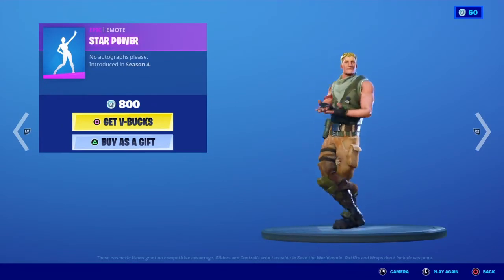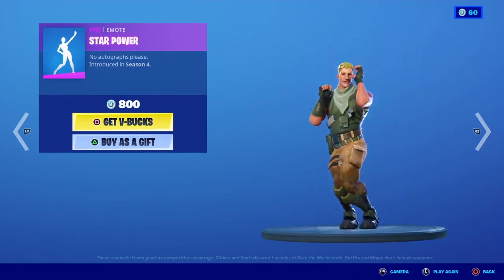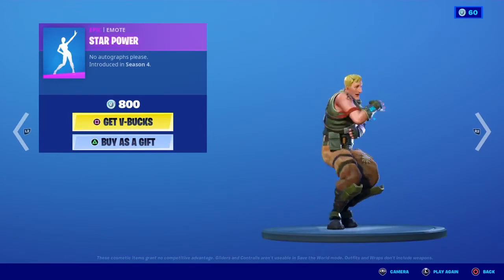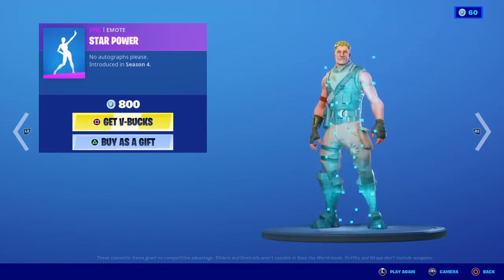Moving on, we have Star Power — 'No autographs, please.' This emote was introduced in Season 4, costs 800 V-Bucks, and this is the emote.